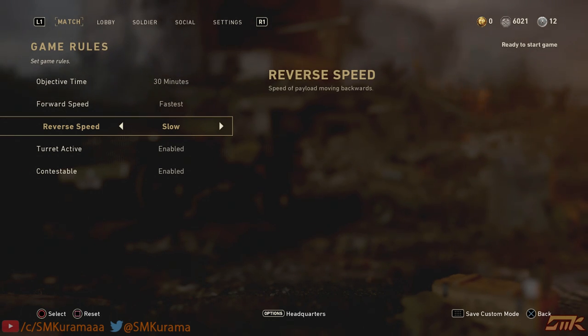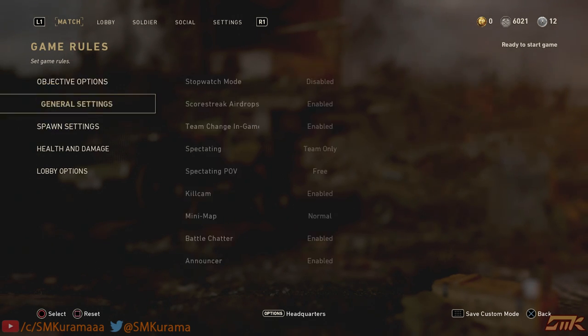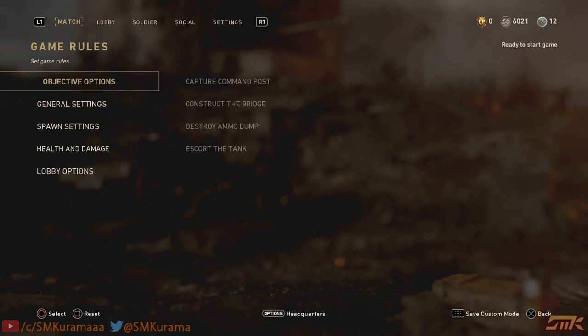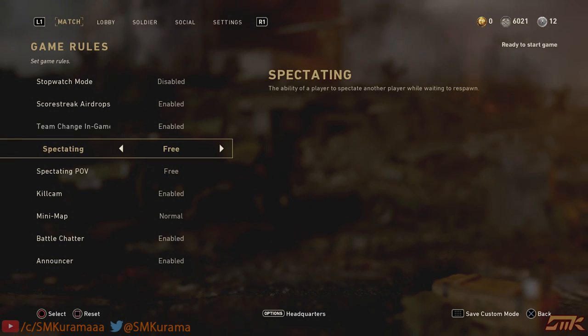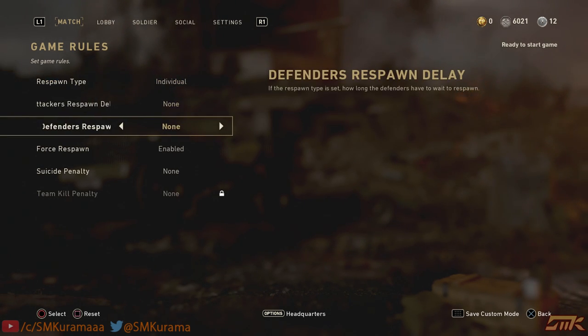For the escort, you can set it to disabled or slowest if you want to make a tank cinematic — don't put it on slow because normal speed is pretty fast. After that, go to General Settings and set spectating POV to Free. That's it for general settings.